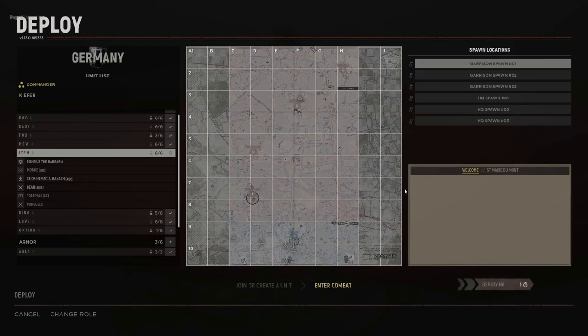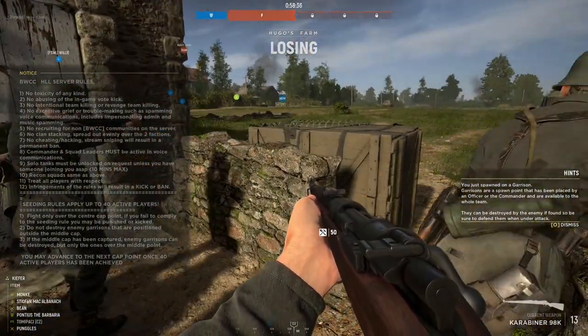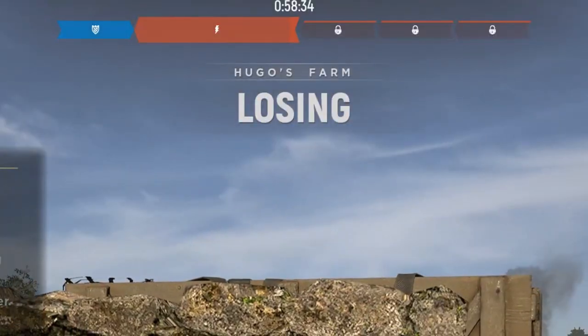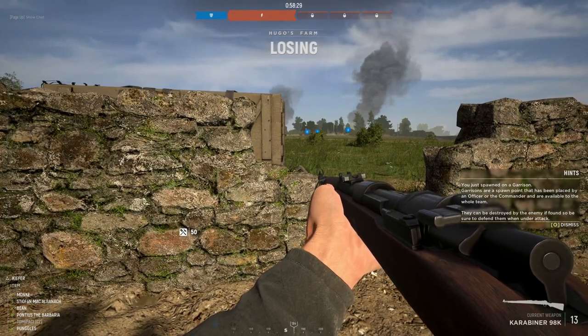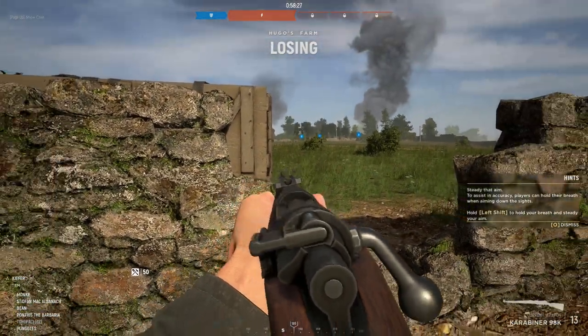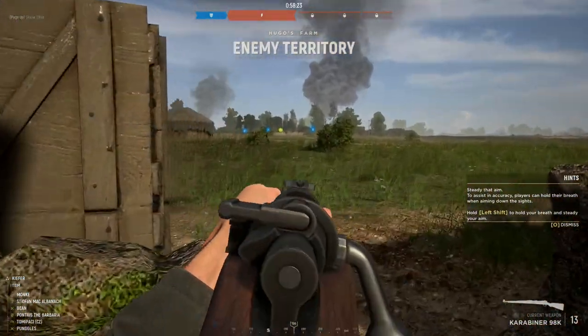Here we go — three, two, one. Those are the server rules on the left. We're losing — that's good to see. And you just spawned on a garrison. Garrisons are a spawn point that have been placed by an officer or the commander. I don't even think you can spawn on your squad mates; you have to spawn on these things you build.